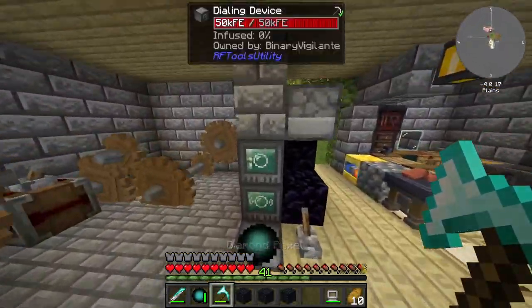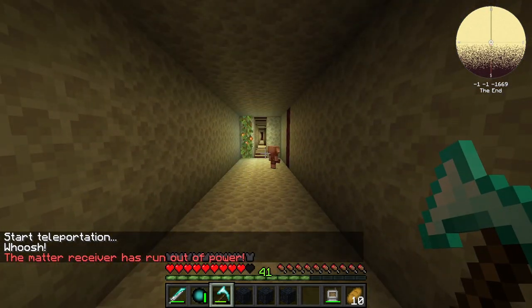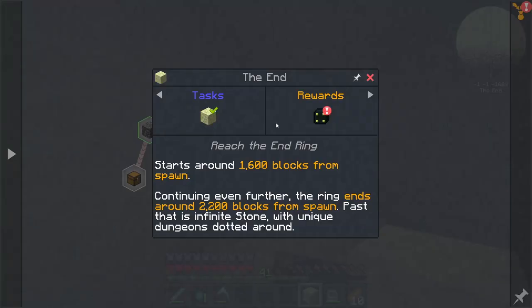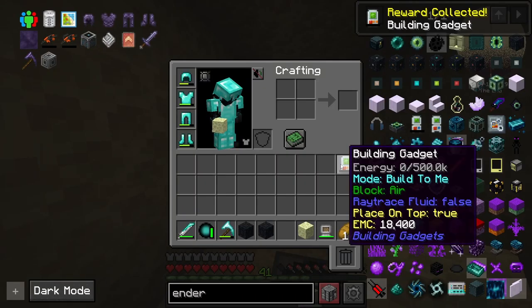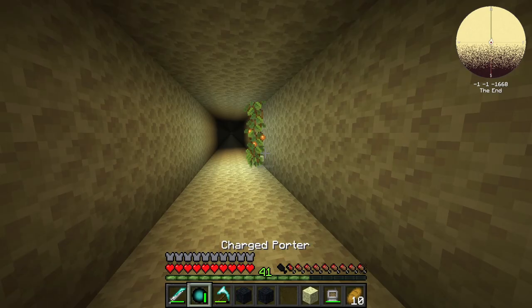Teleport to the end ring first. Dial once. Oh hello — dig down here. They're getting power now. Exploration. Build a gadget — oh, that's very nice. I could have crafted that a long time ago, but still, that's very nice. Now I can teleport back home. Boom.